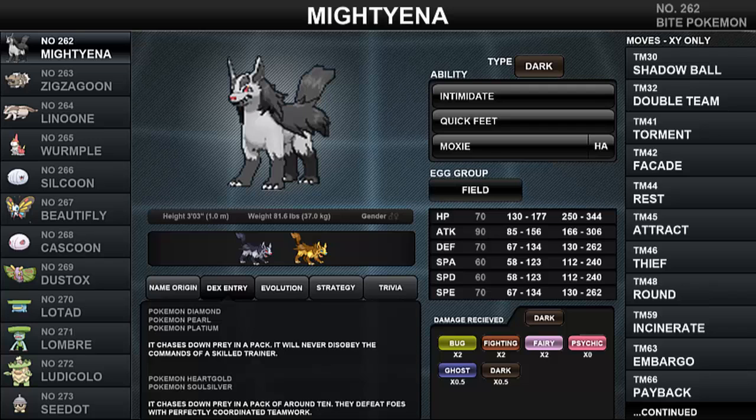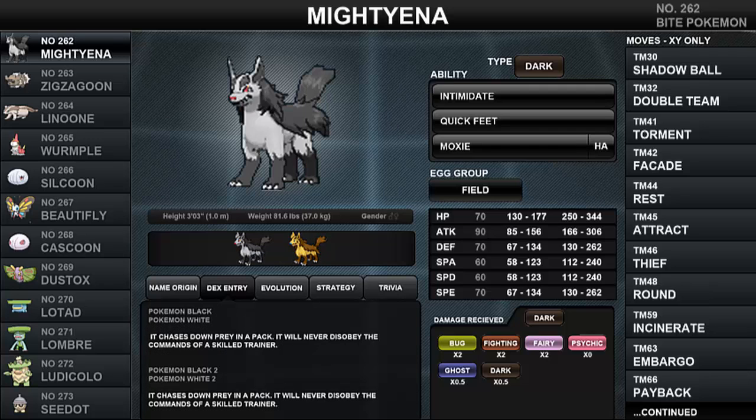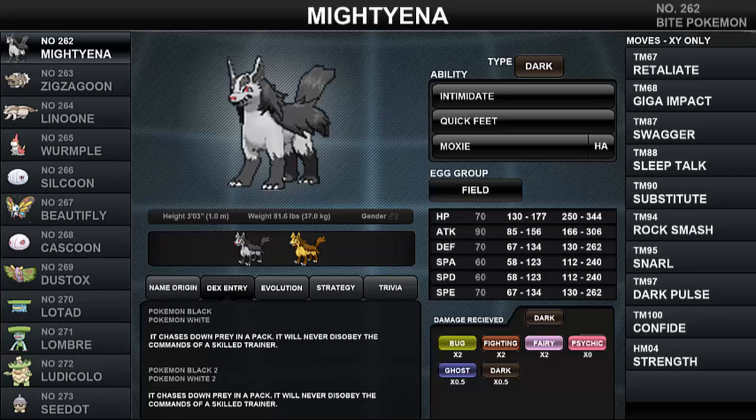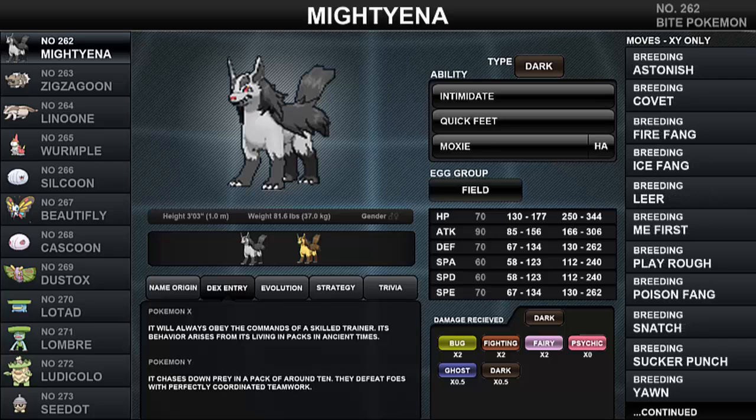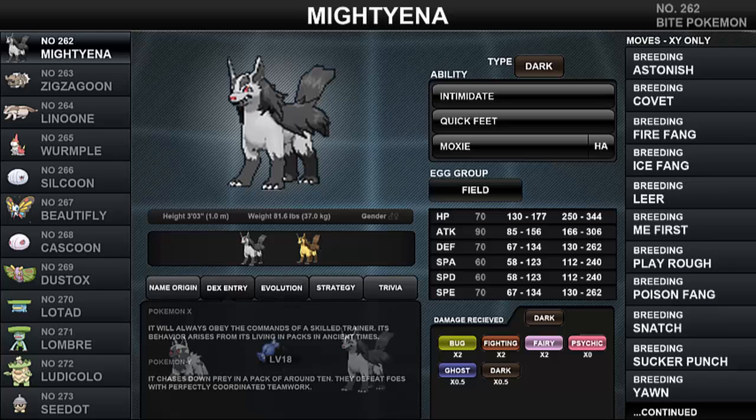For the fifth generation games Black, White, Black 2 and White 2: 'It chases down prey in a pack. It will never disobey the commands of a skilled trainer.' Finally, its sixth generation entry for Pokemon X: 'It will always obey the commands of a skilled trainer. Its behavior arises from its living in packs in ancient times.' And for Pokemon Y: 'It chases down prey in a pack of around 10. They defeat foes with perfectly coordinated teamwork.'